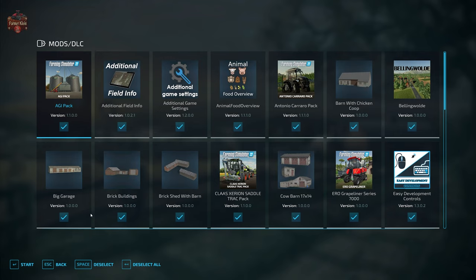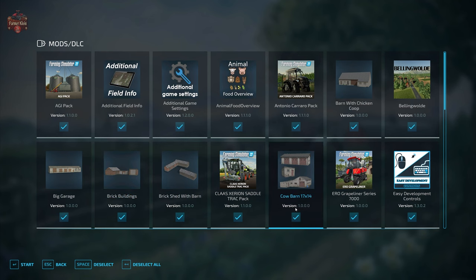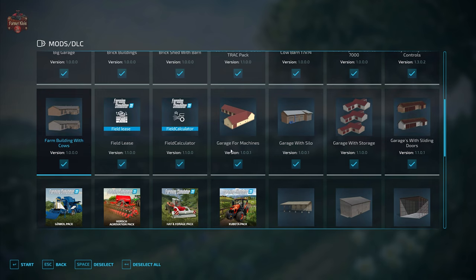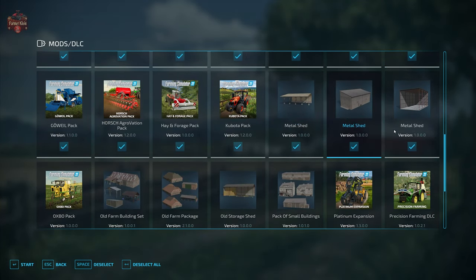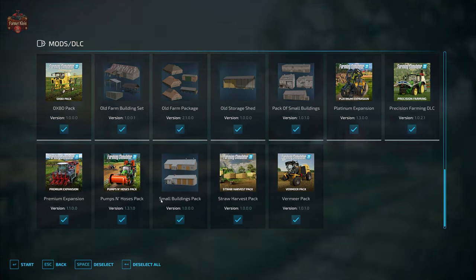This map has an absolute ton of required mods. In addition to the mods we typically use when looking at maps — additional field info, additional game settings, animal food overview, field lease, good calculator, precision farming, and straw harvest — we are also using the required mods: barn with chicken coop, big garage, brick buildings, brick shed with barn, cow barn 17x14, farm building with cows, garage for machines, garage with silos, garage with storage, garage with sliding doors, three mods all named metal shed version 1.0, the old farm building set, the old farm package, the old store shed, a pack of small buildings, and a small buildings pack.